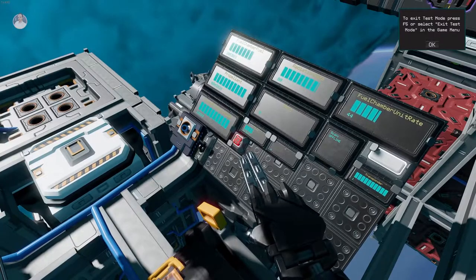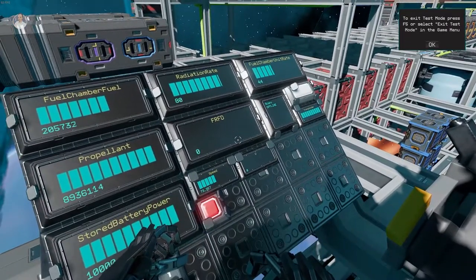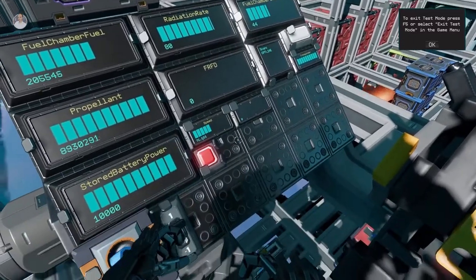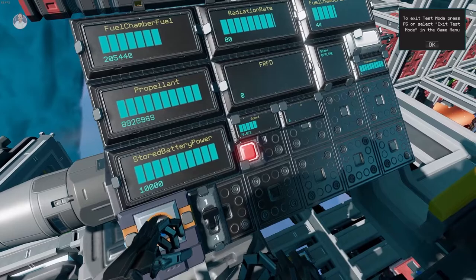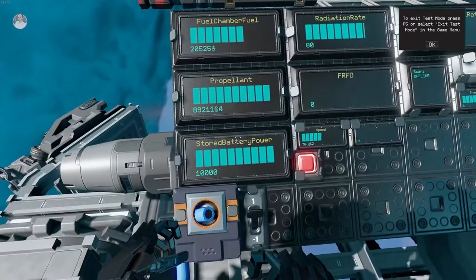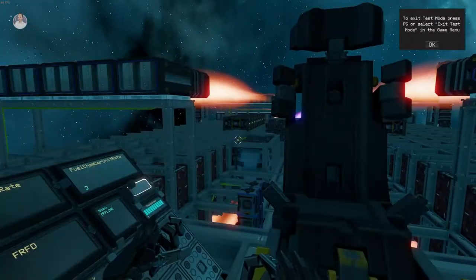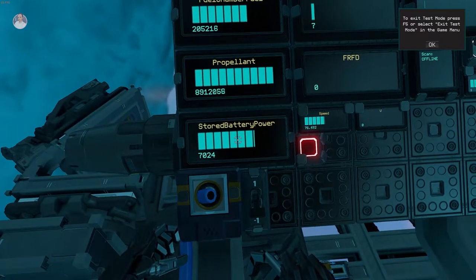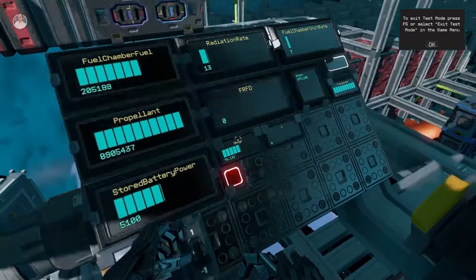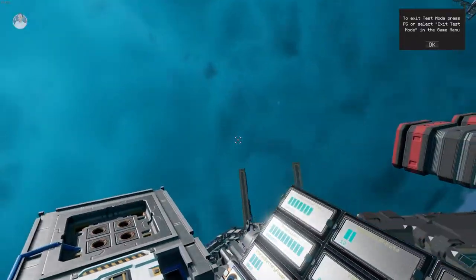Switching that on — now it looks stable. I was afraid the fuel chamber rate was not at maximum when starting, so there is a charge-up rate. We hit about 76 meters per second and it's stabilized there. What happens if I switch this off — going down, but will the eco-friendly mode work? Looks like it's not doing much.